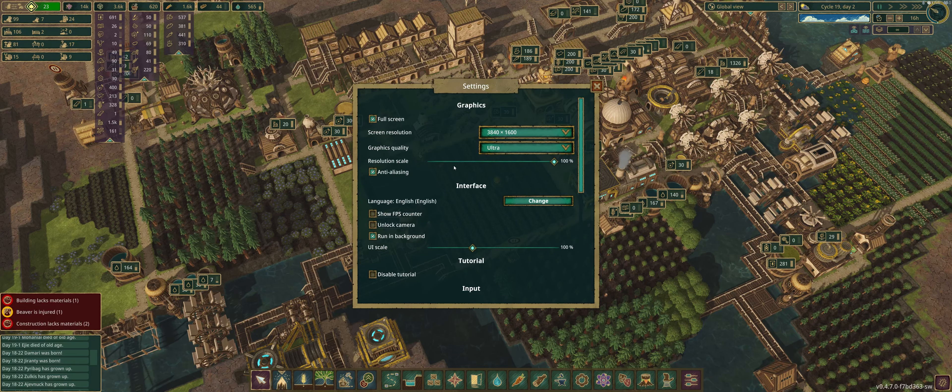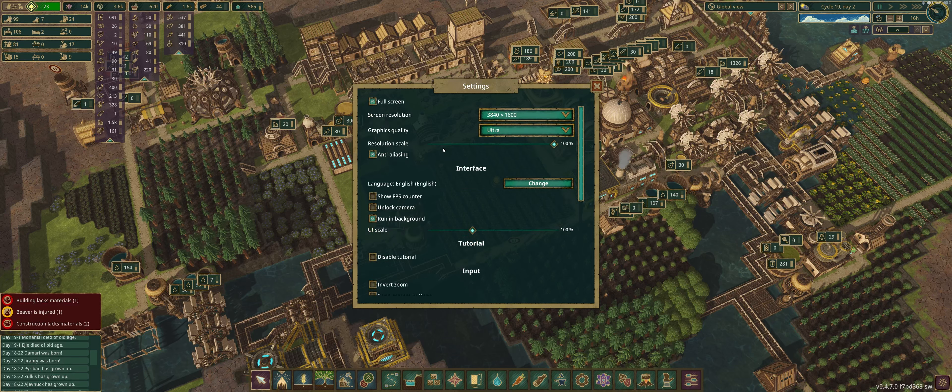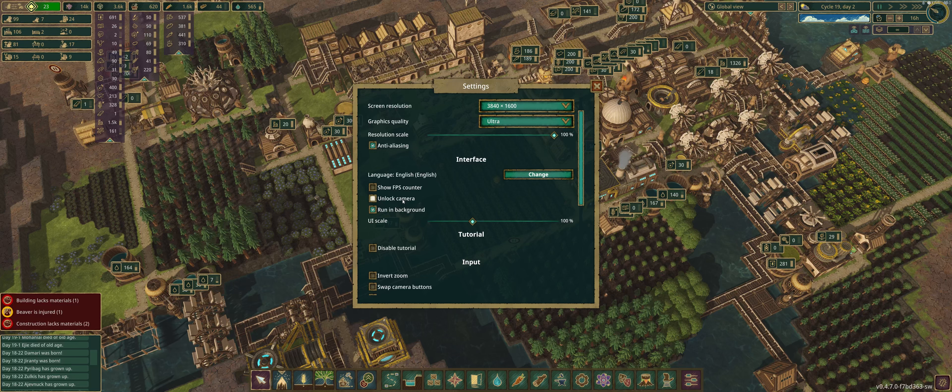Let's start with the settings. You've got screen resolution and graphics quality. I'm not a huge fan of this — I'd like to see different settings for everything. I don't know what 'Ultra' does, whether it's draw distance, fidelity, or texture resolution. I'd like a little better control over what's happening here. There's a show FPS option and a running background toggle.